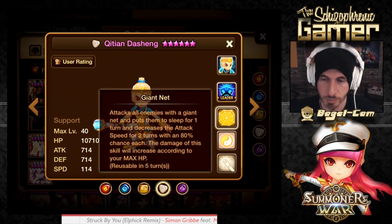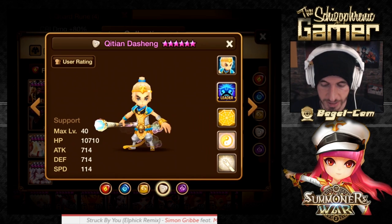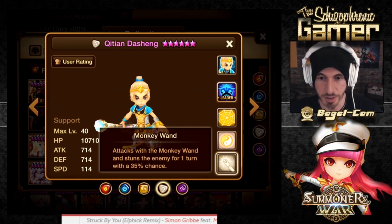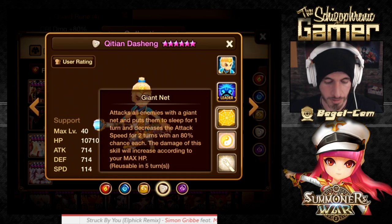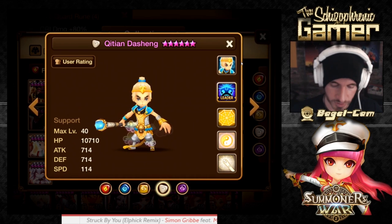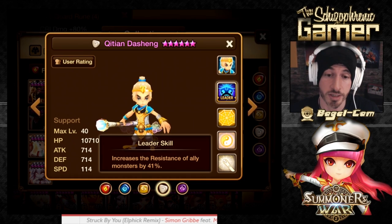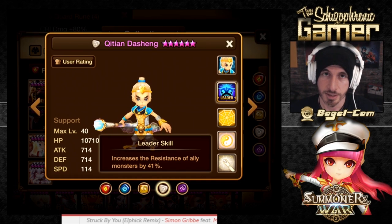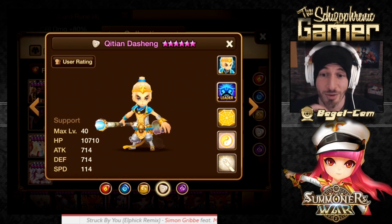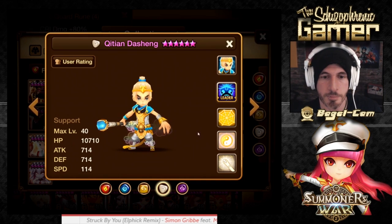You could make him really fast on Violent, or put him on Despair — he's got double AoEs which is nice, and Despair gives extra stun chance. So Despair Revenge or Despair Focus. He's also got a leader skill that increases resistance of ally monsters by 41% — and that's a global leader skill. Resistance leader skills are popular in World Arena right now.